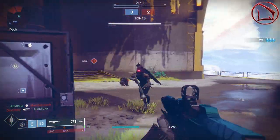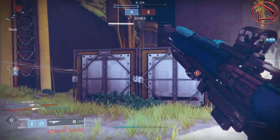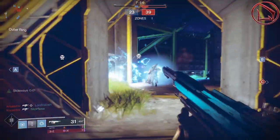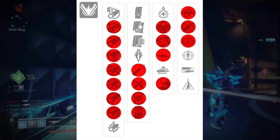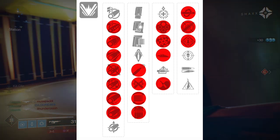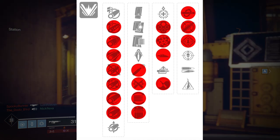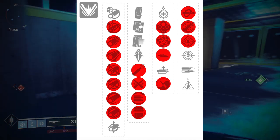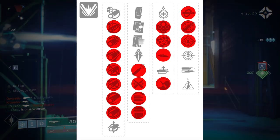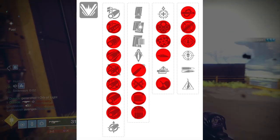Seeing all these test cases, you guys now get a really good sense of how this thing is going to function regardless of whether you have an aggressive playstyle, a passive playstyle, or somewhere in between. The perk combinations are really going to decide this for you. In that first column we have: Chambered Compensator, Corsair Rifling, Extended Barrel, Fluted Barrel, Full Bore, Hammerforged Rifling, and Polygonal Rifling. The second column looks for things that increase the weapon's effective range or reload speed: High Caliber Rounds, Ricochet Rounds, Flared Magwell, or Light Mag. The third column has Outlaw, Rangefinder, Slideways, and Zen Moment. The final column is Kill Clip, Dynamic Sway Reduction, or Rampage.